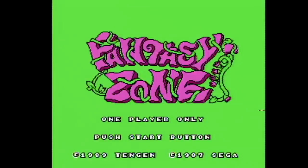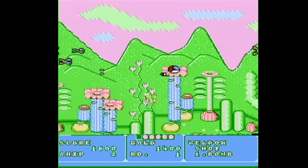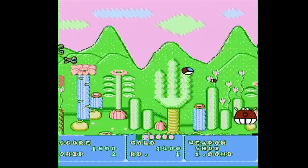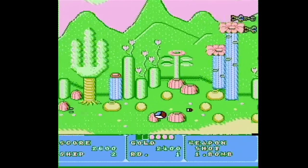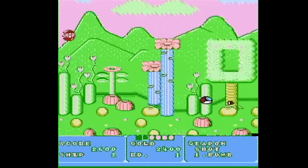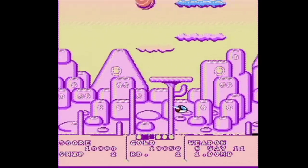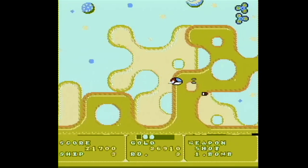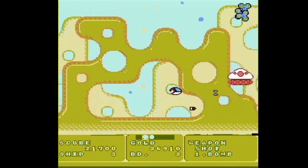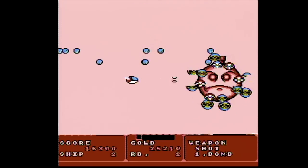And here is Fantasy Zone on the NES brought to you by Tengen. This game sports some bright colors but also has some very simple graphics. It also has some very fidgety scrolling that's going to mess with your eyes after you watch it for a while. The player information takes up about a quarter of the screen this time around. There is also a handy little map at the bottom of the screen showing you the location of the enemy bases. And boss fights also take place on a blank background.